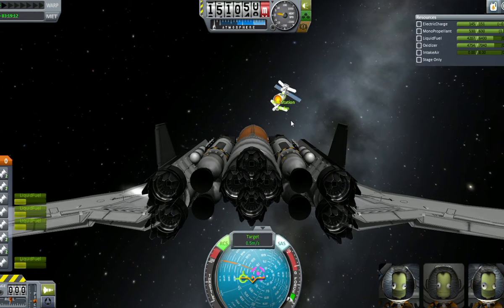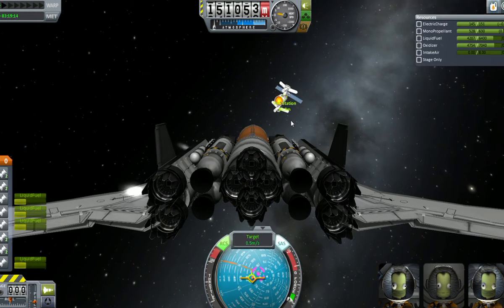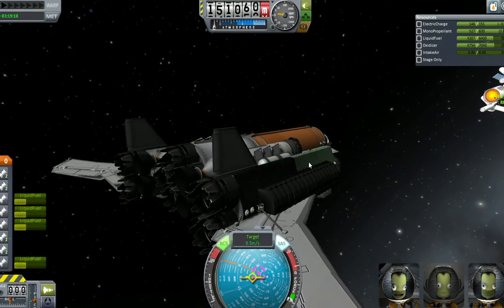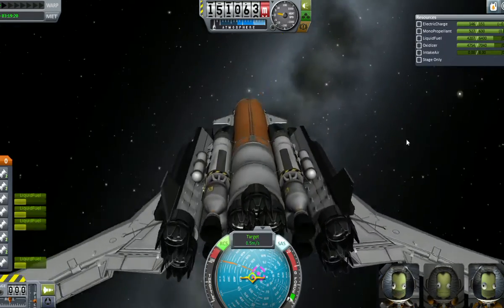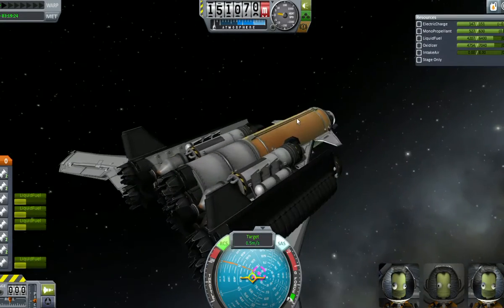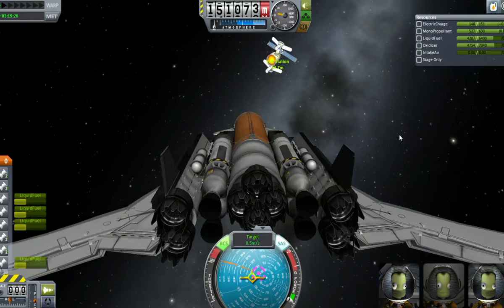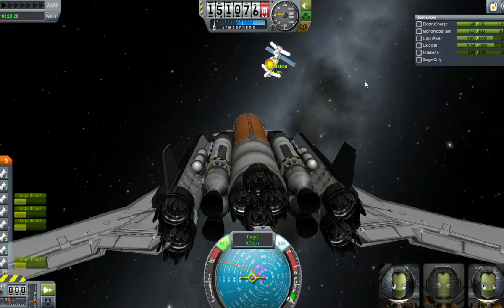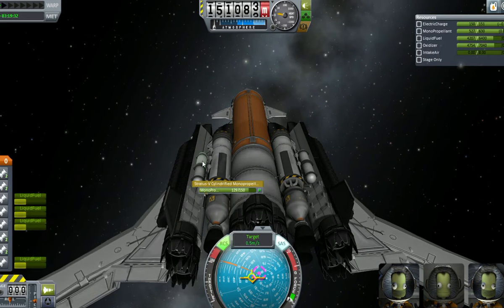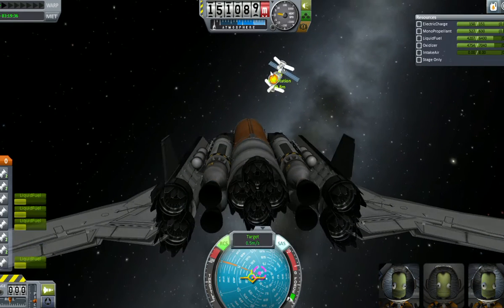The other one of these that I built — this was version 2 so to speak — I made it with the new engines, and man, that didn't work. They were way unstable and caused this thing to wibble and wobble all over the place. So I went back to the good old RCS. This is half of four of these tanks. After I dock I'll still have tons of RCS left if I need to top off the RCS tanks on the space station.